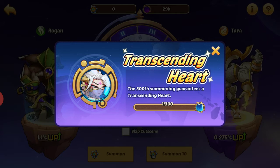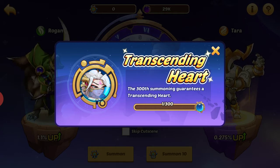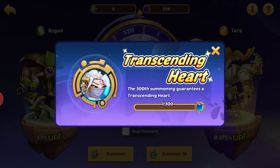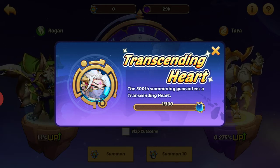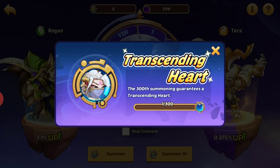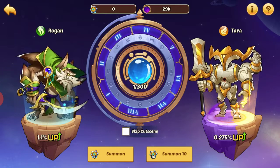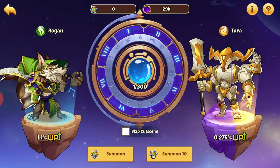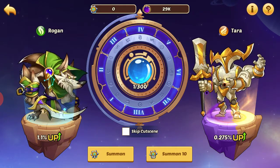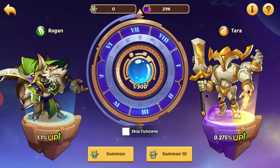The Transcending Heart is the little shear token you get. After 300 of these summons you're guaranteed to get it, but you can get it before then through random RNG. To maximize your chances, you want to do this every day. If you have not gotten your Transcending Heart by the 300th summon, you will automatically get it. Your chances of summoning Rogan and Tara also go up the more summons you do.